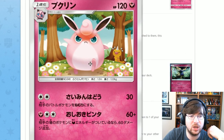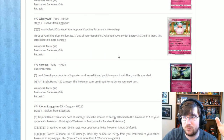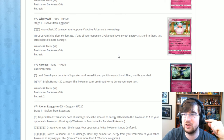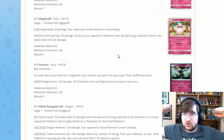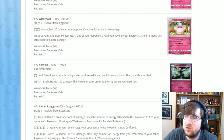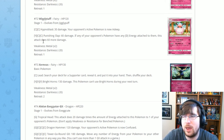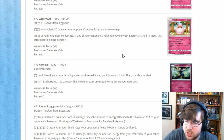Next is Wigglytuff — look at how angry it is! It has Hypnoblast for two Colorless: 30 damage, and your opponent's active is asleep. Then Punishing Slap for one Fairy two Colorless: 60 damage, and if any of your opponent's Pokémon have Dark energy attached, this attack does 60 more. That's very specific and not great. Don't use Wigglytuff.